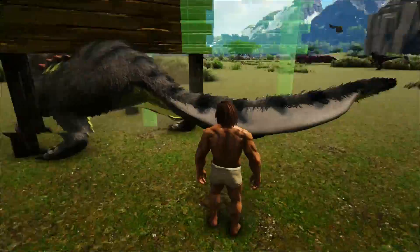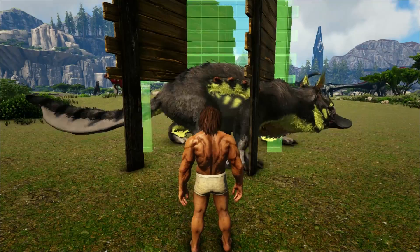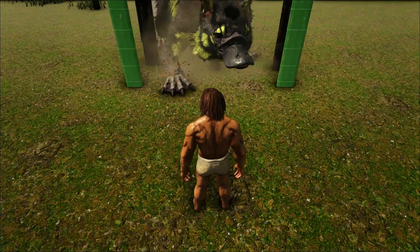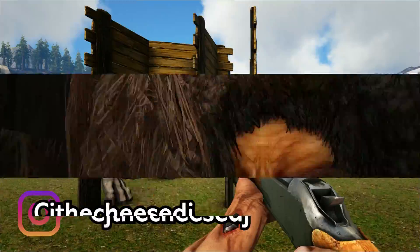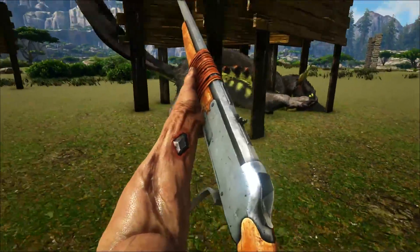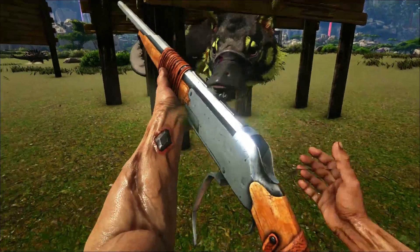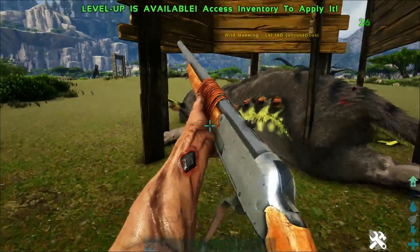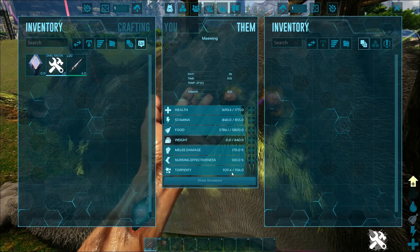To trap them, all you need is three or four billboards — no fancy trap required. Get the first billboard down and it's stuck, just like that. Boom, easy peasy lemon squeezy. Chuck a couple of extras down if you want to make sure it can't escape. Then simply knock it out — aim for the head. Note: there is no extra multiplier from the head, but three darts will knock out a level 140, which only has around 900 torpor.